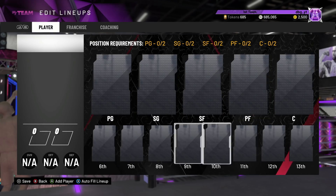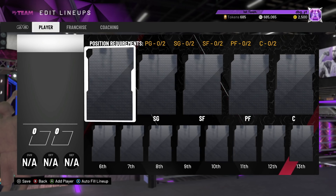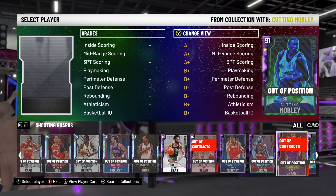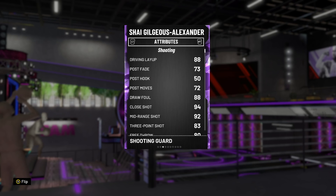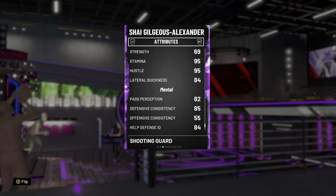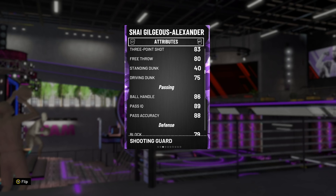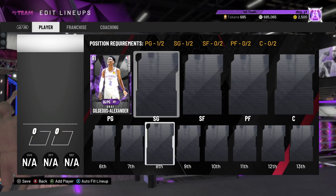This squad is absolutely ridiculous — it can do absolutely everything, and even though there are position locks it is just an incredible team. First of all, we're not putting in Magic Johnson for two reasons: one, I don't have him, and two, no Quick First Step for a point guard is a huge liability. Shea Gilgeous-Alexander is longer than Magic Johnson, only 3 inches smaller, and while he doesn't have the post game, he's got Quick First Step, a much better jump shot, and he's also a much better defender. He's got good perimeter defense, good lateral quickness, he's 6'6, good speed, good ball handling, good passing stats, good mid-range, good 3-ball, great release, and a better dunk than Magic — can attack the basket and it's just a beast of a card.